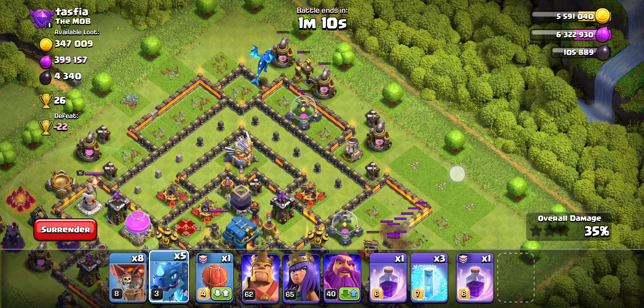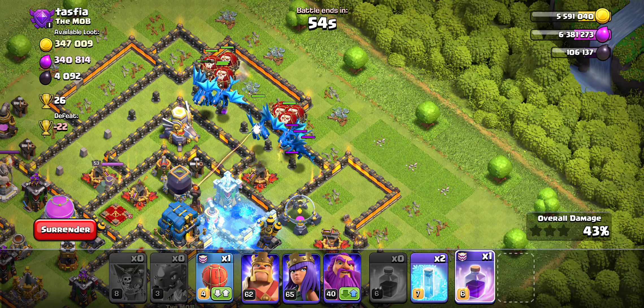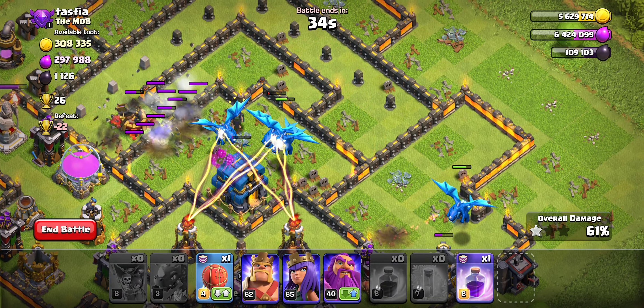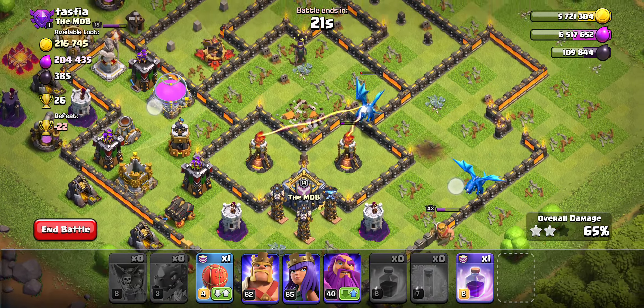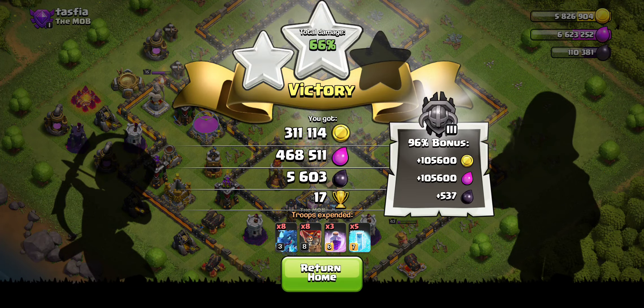Now we're going straight into the main force of the attack. We're going to send in everything, which will hopefully go straight into that Eagle — and it looks like it is. I'm going to freeze this Air Sweeper because it's going to push us back a lot. Rage it up, freeze that Air Defense and Air Sweeper, and then freeze this Air Sweeper, Queen, and single-target Inferno. We won't get this Town Hall maybe because our E-Drags are no longer under Rage. Boom — that's taken out, and we got all the Dark Elixir. Got 5k, very good.